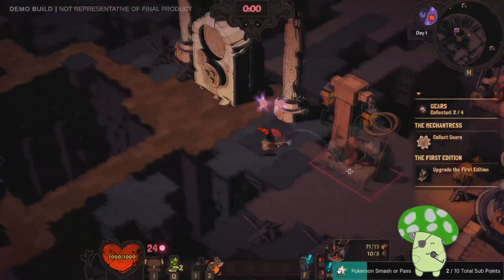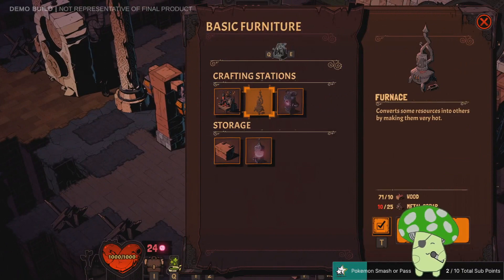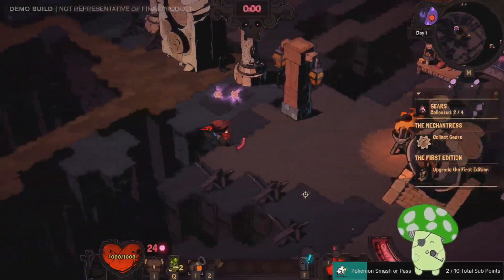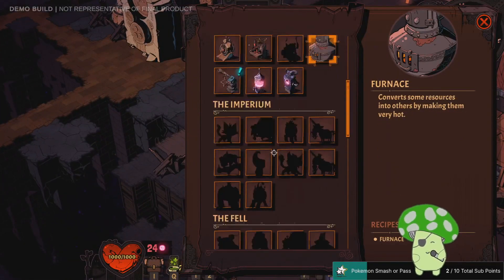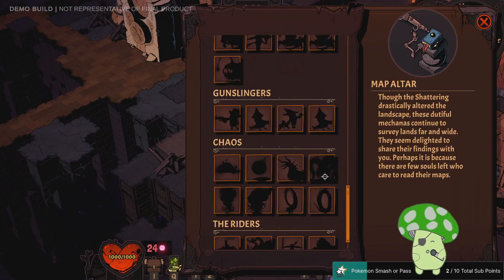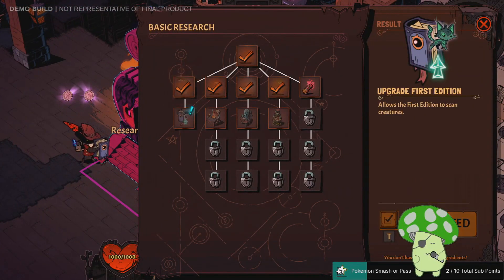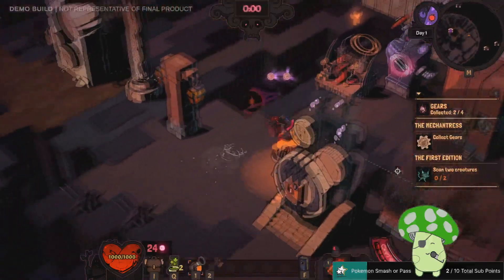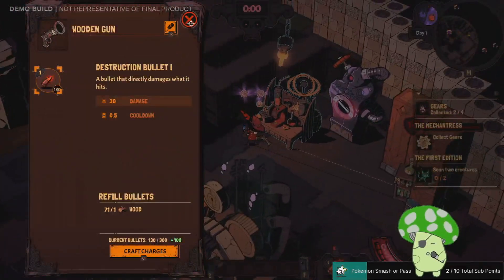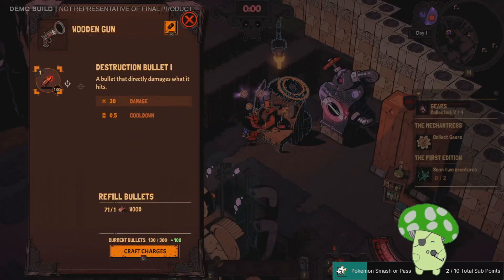Looked messed up before — you have a gun. That furnace over there can melt down metals — scan it like other furniture. I did that already. The Mechanicus has a gear for you, you must retrieve it. Chaos Rift has appeared — the world is ending. Probably time for me to leave then. Home sweet hole in the world. We now have a furnace. I need more metal scrap to be able to make my own furnace.